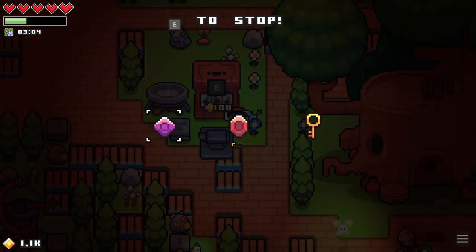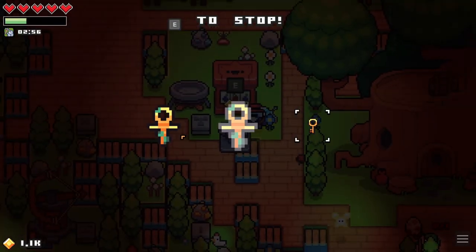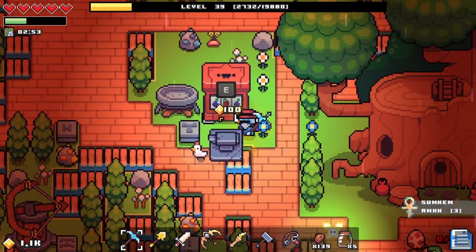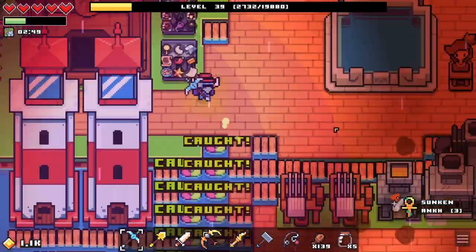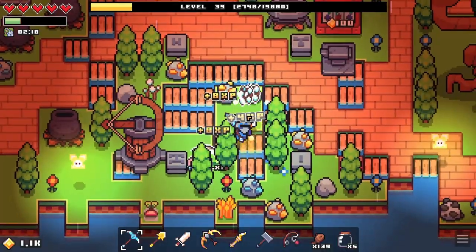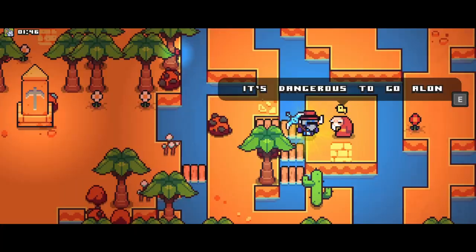I'm going to get some more Topaz in here. Oh, I need that — a Sunken Ankh. I think that's how you say that. Oh, I almost forgot about the guy up above. It's dangerous to go alone.